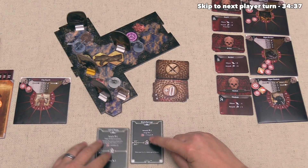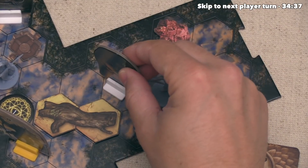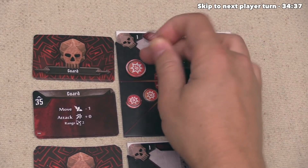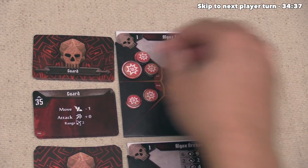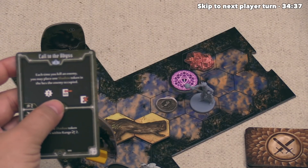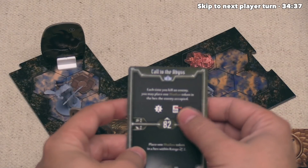It's time for the Deathwalker at initiative 28. Before their actions, their Shadow Beast activates with movement 3 and 2 damage. It focuses on this Algox Guard and moves toward it. The Deathwalker draws from the Attack Modifier deck — the Shadow Beast does 2 damage. Our earlier 1 damage was low impact, but combined with this 2 damage from the Shadow Beast, that's just enough to defeat the Algox Guard. The guard is removed from the map, a loot token goes down, and the Deathwalker's Call to the Abyss places a Shadow Token on that hex — since minion kills count as the Deathwalker's kills for ability purposes.